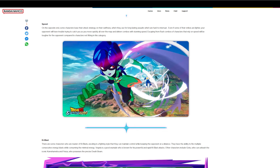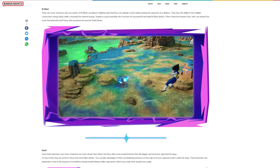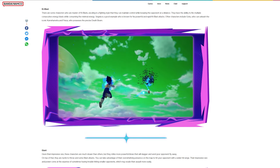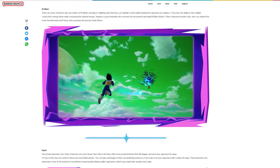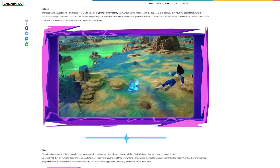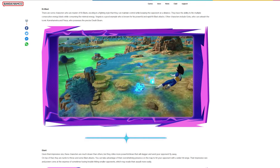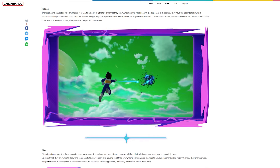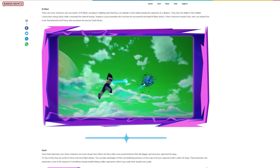Escaping from rush combos of characters that rely on speed will be tougher for the opponent. Ki blasts — there are some characters who are masters of ki blasts, excelling in a fighting style that maintains control while keeping the opponent at a distance. They can fire multiple consecutive energy blasts while consuming minimal energy. Vegeta is a good example, known for his powerful and rapid ki blast attacks. Other characters include Goku, who can unleash the iconic Kamehameha, and Frieza, who possesses the precise Death Beam.